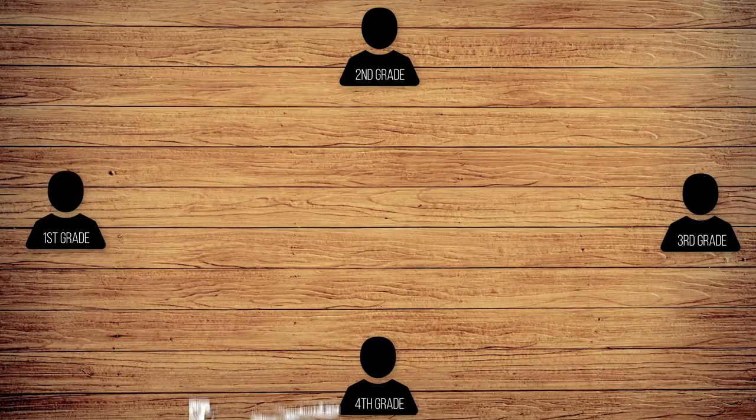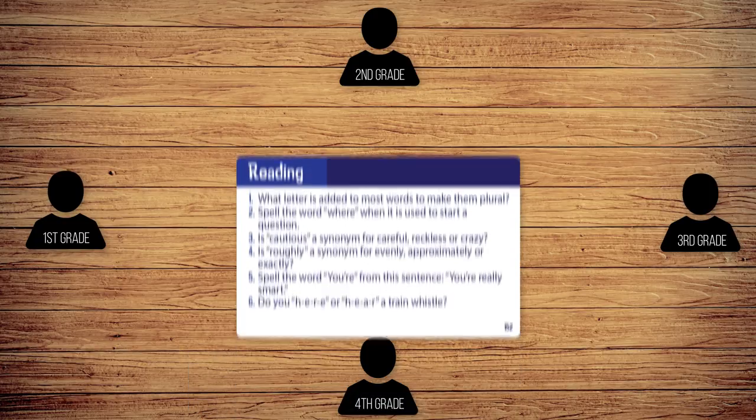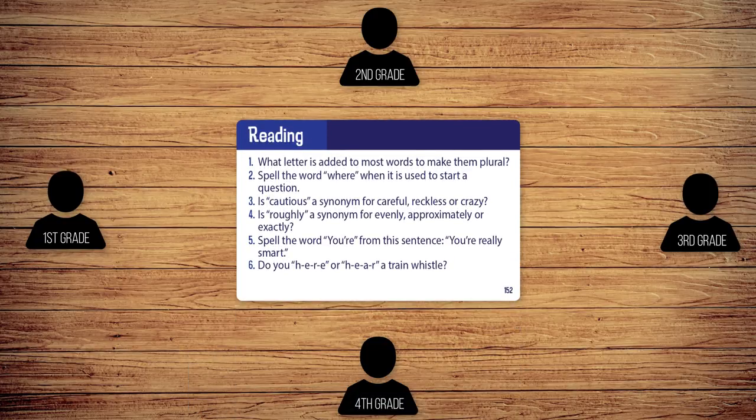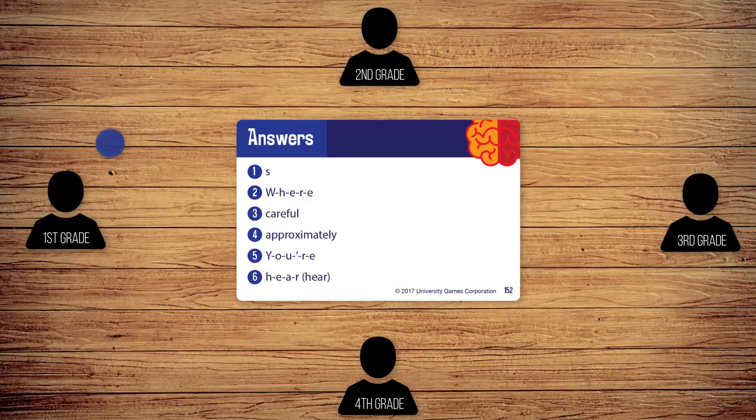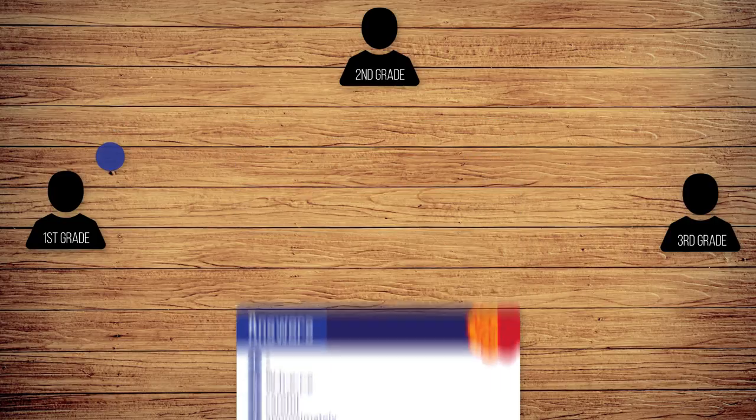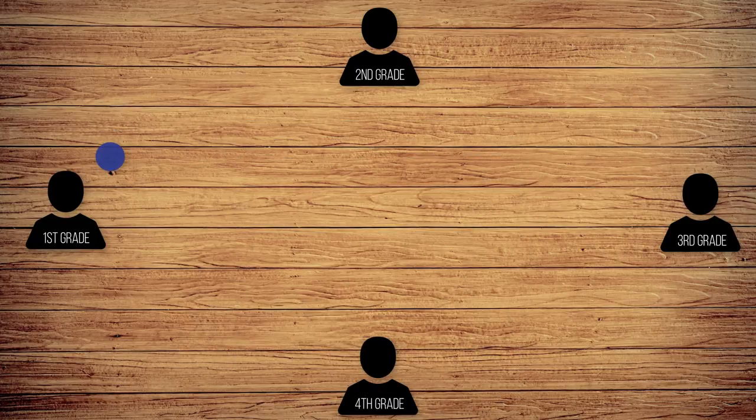The player to your right is your reader, and draws the top card from the subject chosen by the spinner. The reader reads out loud the question that matches your grade in school. If you answer the question correctly, take a scoring chip of that subject's color. After answering, your turn is over — it's now the player to your left's turn, and you become that player's reader.